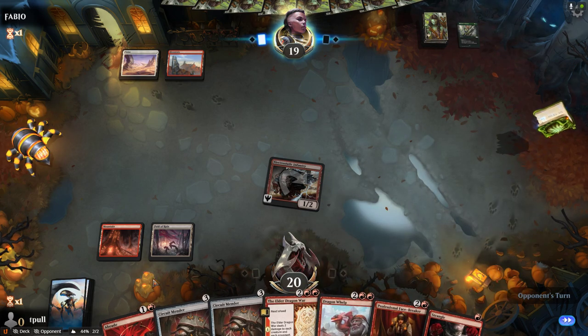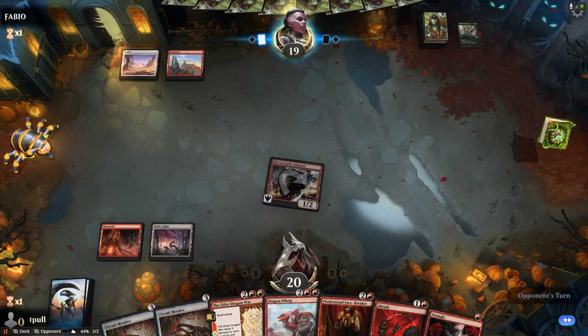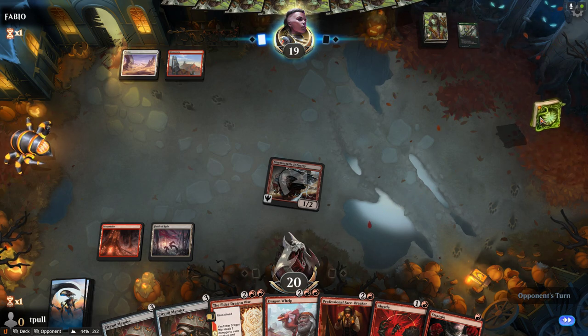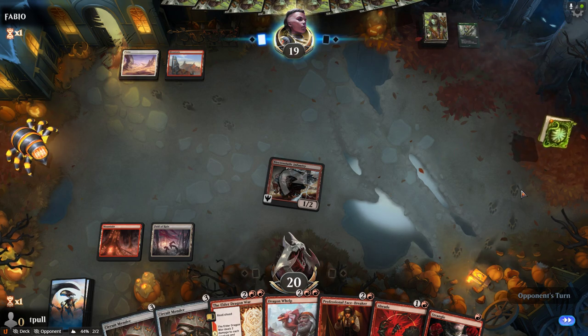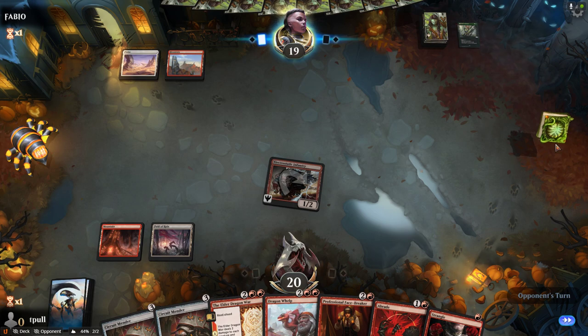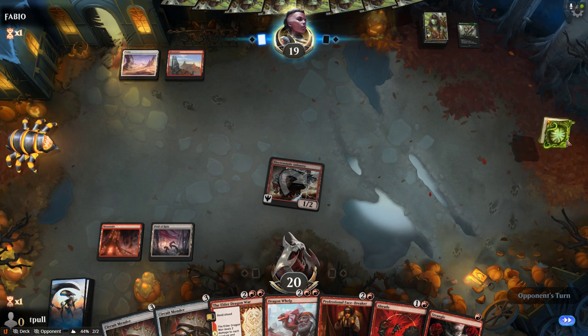I just need you to put something down so I can destroy it, really. That's all that I need. What's in your book here? Anything? It doesn't want to open for me. It just moves? That's it? What a useless book. It's supposed to be magic. All you can do is float? Lame.